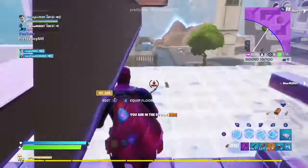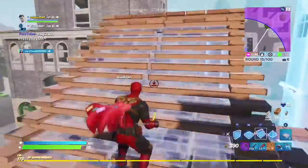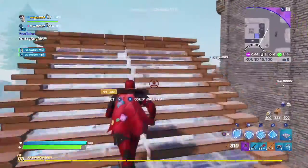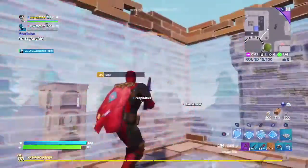Hey guys, welcome back to another video. Today we're going to show you guys how to do this pretty cool glitch where you can get your teammates and henchmen stuck inside the wall so you can't revive them or take the reboot card.